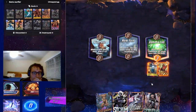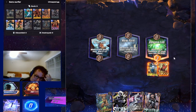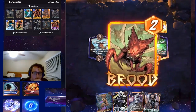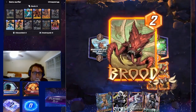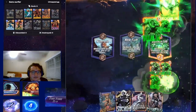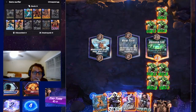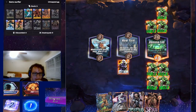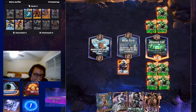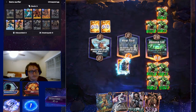I'm just gonna go ahead and play Brood out to the right here. This isn't optimal because you could have Shang-Chi and I could be in trouble. But now I really have to get rid of New York — that's the prime thing we have to do. We're just gonna go ahead and do that now. I don't think we actually Sarah. Do we Sarah? I don't know.